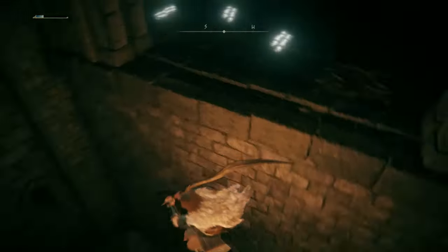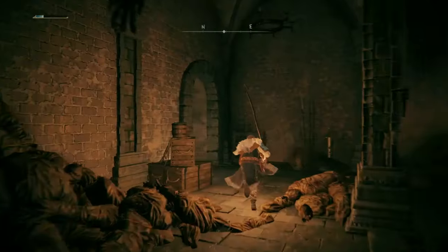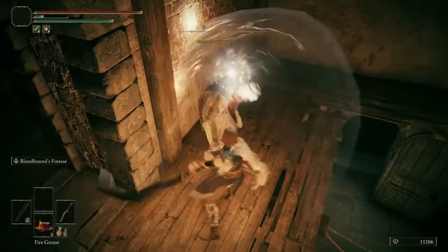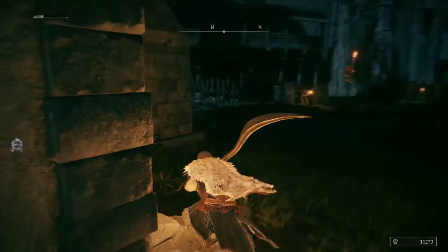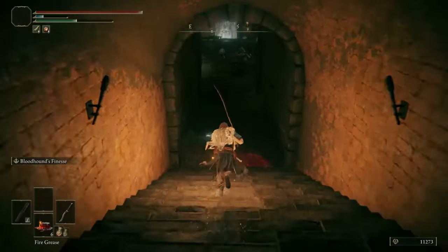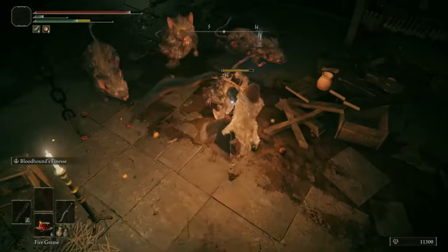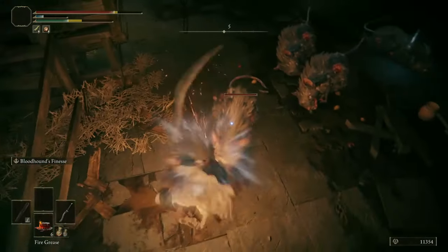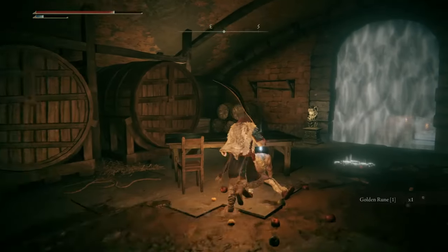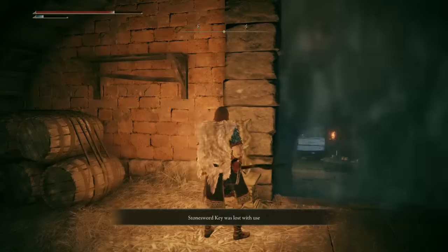That was a very long climb, and look where we end up — right back over here where we started. Now there is one path I haven't shown you, and it's just out here in the courtyard where we dealt with all those exiles. Since I rested, I respawned them. Deal with this guy — we can just head down here, they'll easily break aggro. All we've got to do is deal with a bunch of rats down here. Golden Rune One. Right here is the Fireproof Dried Liver. Here I have a Stonesword Key to spend and we can now go through here.